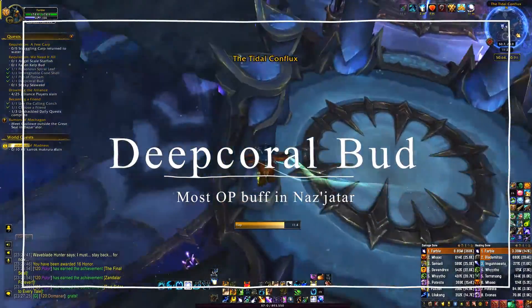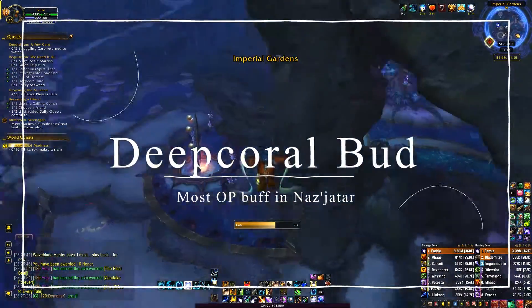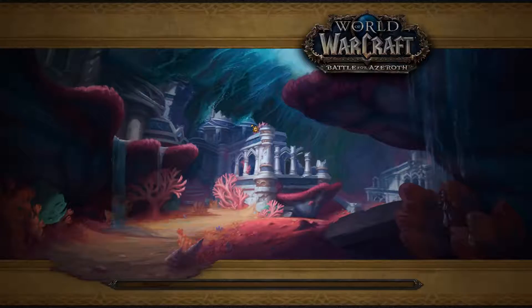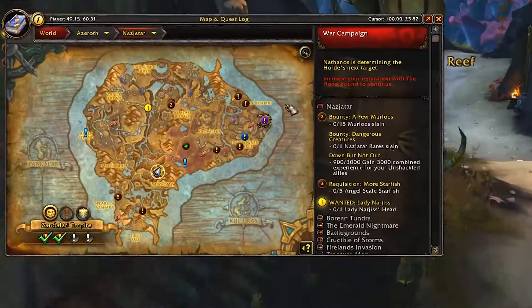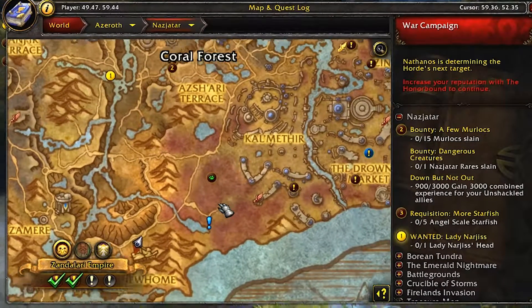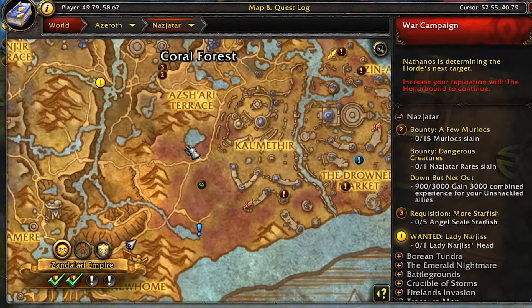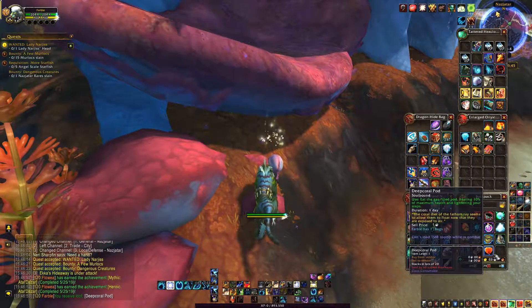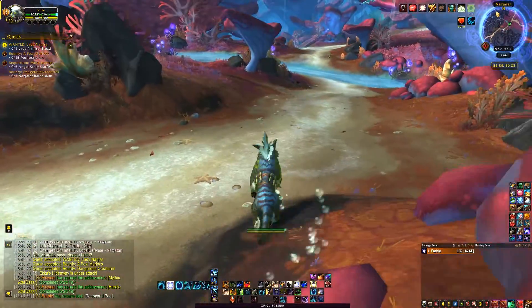If you don't have flying unlocked — like me, you're a casual scrub — you're gonna head off to Nazjatar and then over to the coral forest, right in this area where there's one. Once you get the pod, you just pick it up, eat it, and then you jump.